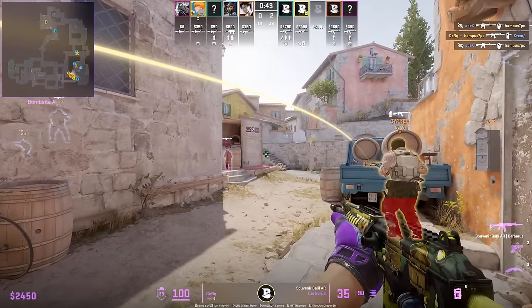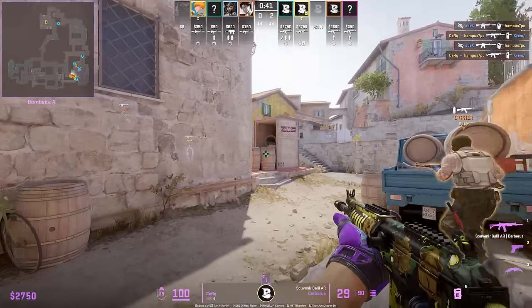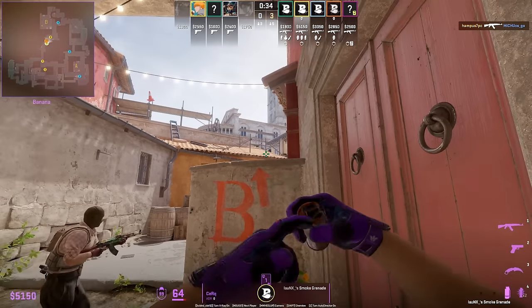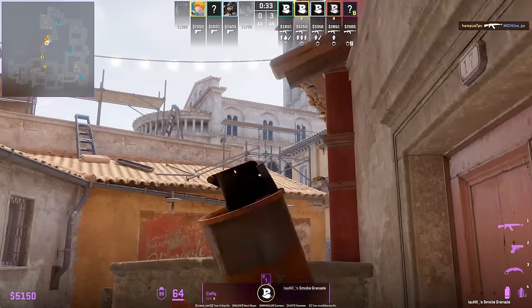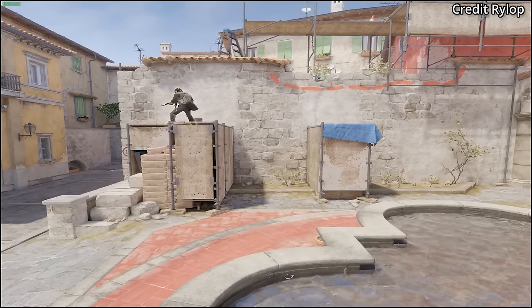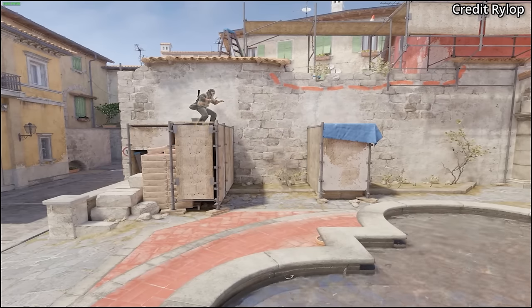If the CTs are playing opposite default, you could actually spam through this wall like Cirque did here. Cirque shows us a very consistent way to smoke CT boost — stand in this corner, aim as shown, then left and right click W jump throw.